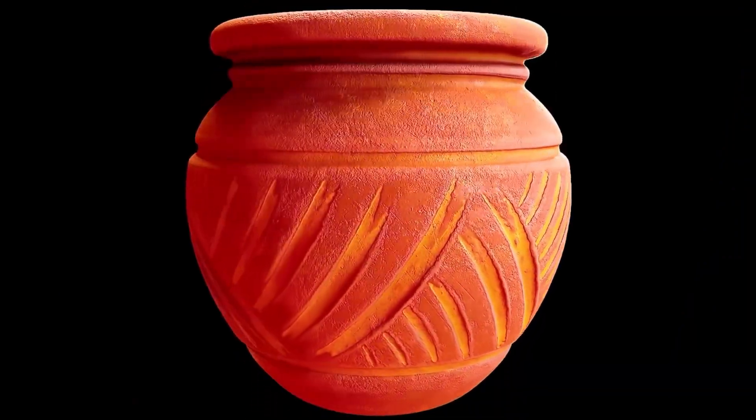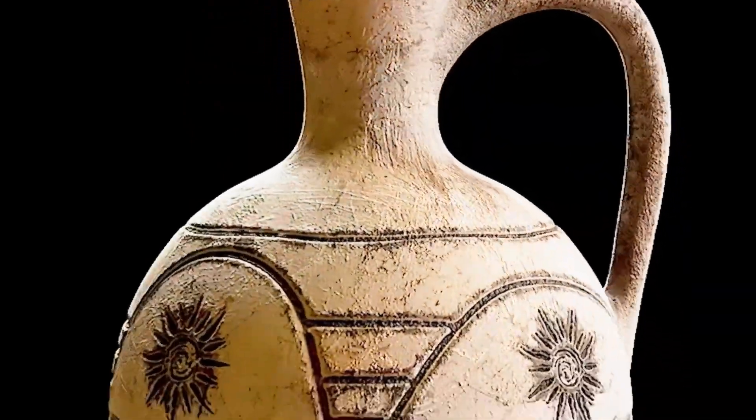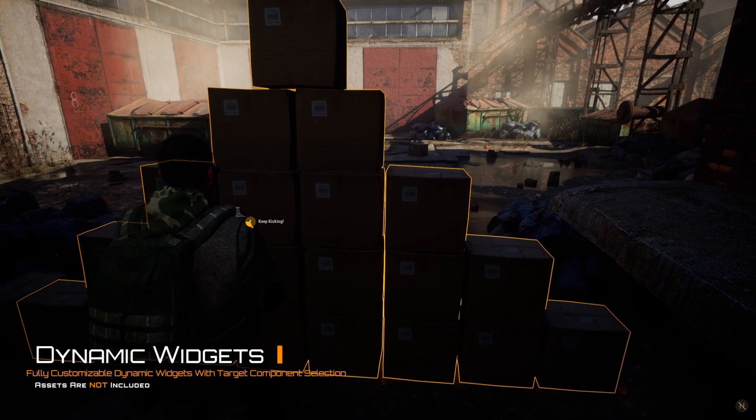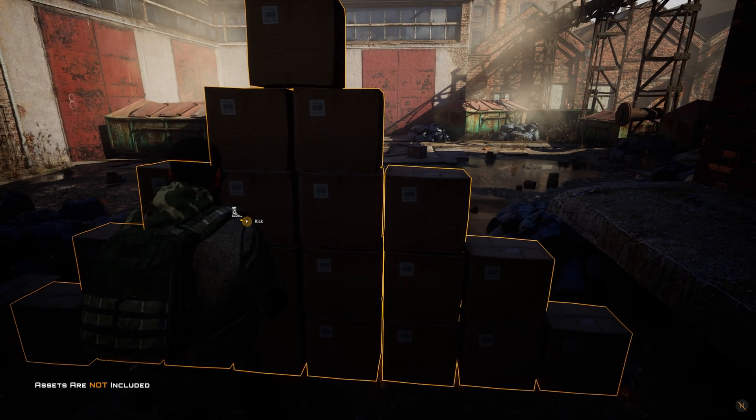I thought they were only doing this twice a month, but it looks like this month they've actually done it three times. But without further ado, let's get right into it. This time around, we have the Sika Dynasty, the Clay Pots, and the Ultimate Interaction Manager. So we're going to start off by covering the Sika Dynasty.